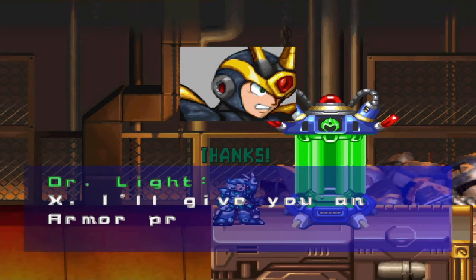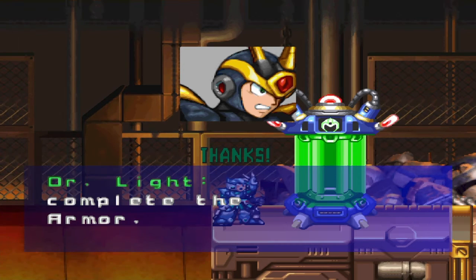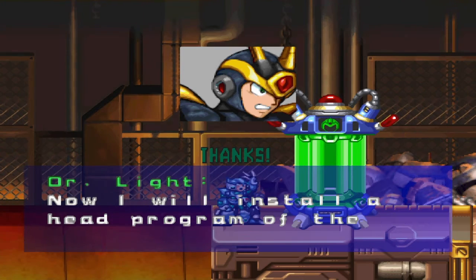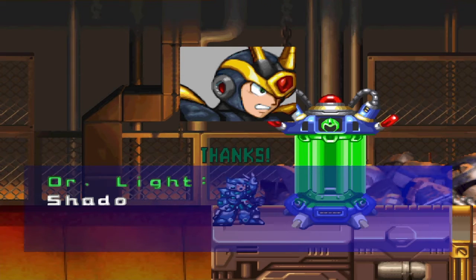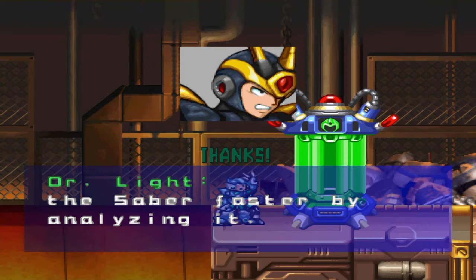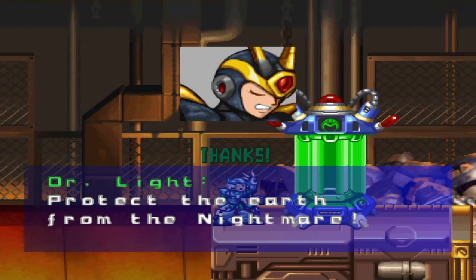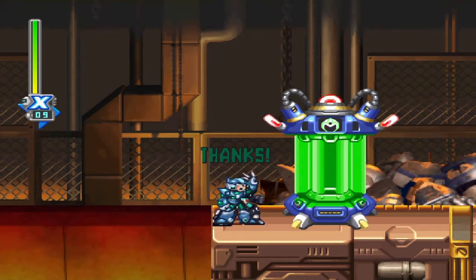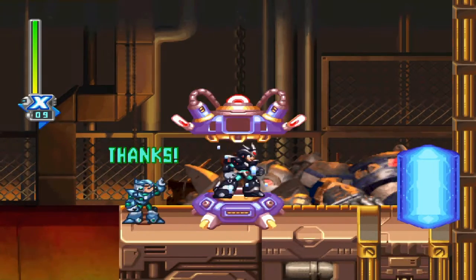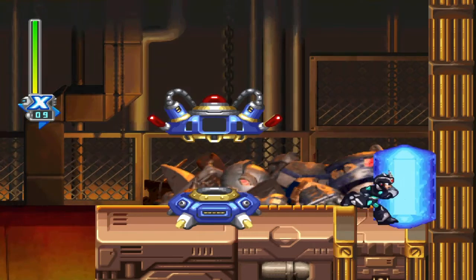X, I will give you an armor program. Collect the four programs to complete the armor. Now I will install the head program for the Shadow Armor. This program will enable you to use the Saber faster by analyzing it, protecting the Earth from the Nightmare. We got all the Shadow Armor now.